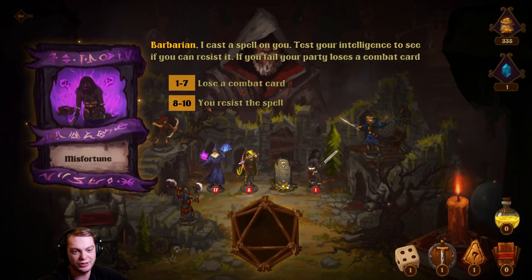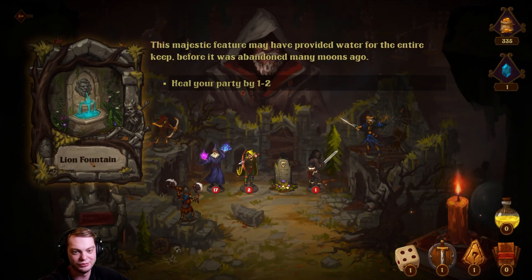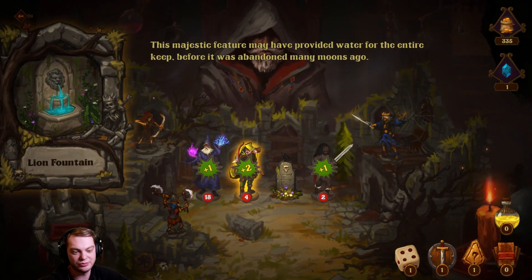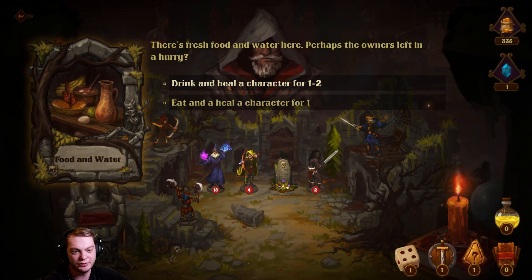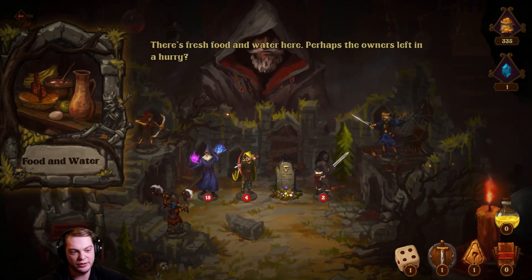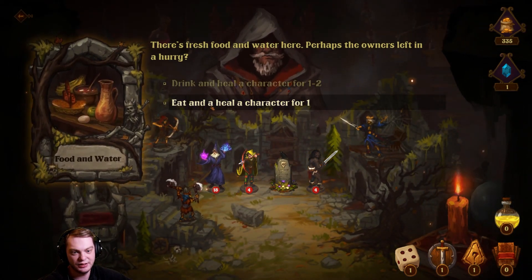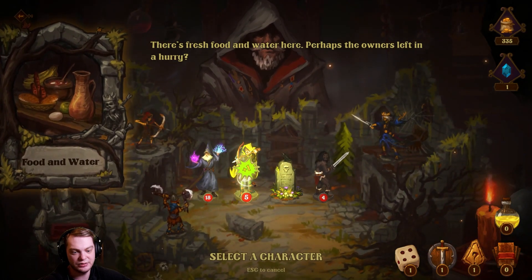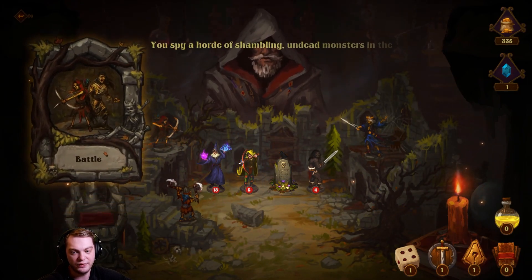Lose a combat card — resist spell. Nice, I resist the spell! Heal your party by one to two. Food and water: drink and heal a character for one to two, eat and heal a character for one. Let's drink and heal this character, and eat and heal that character.